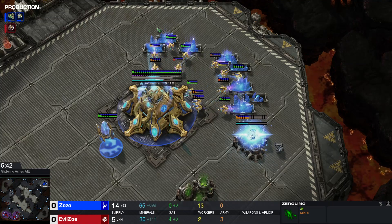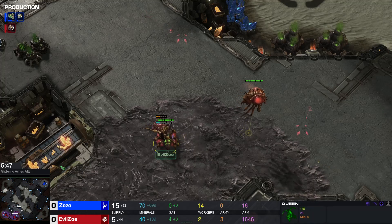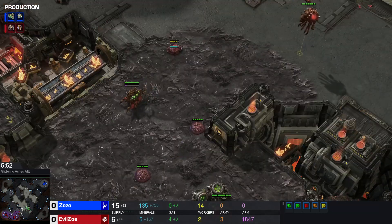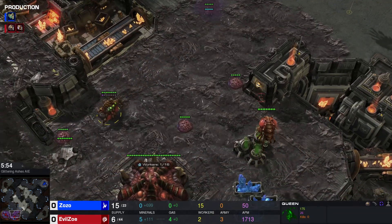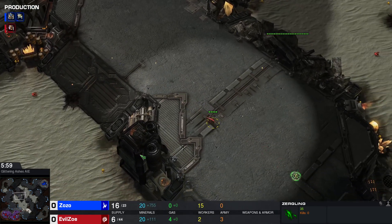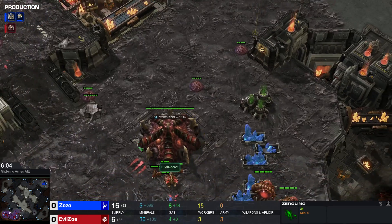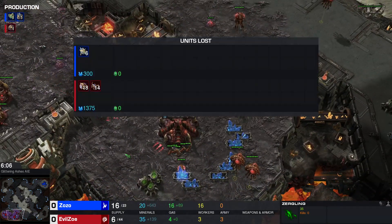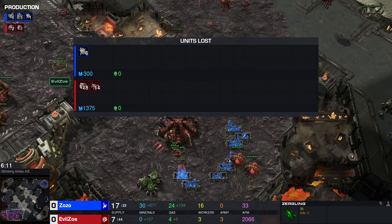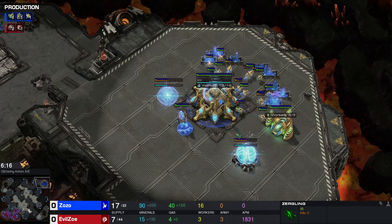I feel like the type of stuff where you send one zergling and run it around the mineral line would be sick. This always worked against the regular AI — you could issue an attack command against the Blizzard AI and the probes would start chasing you like a bunch of clowns. I guess these AIs are just a lot more sophisticated than whatever Blizzard made 12 years ago. We're six minutes in and the units lost tab shows 18 drones and 14 zerglings lost on Evil Zoe's side, versus only six probes on ZoZo's side — which is pretty sick.